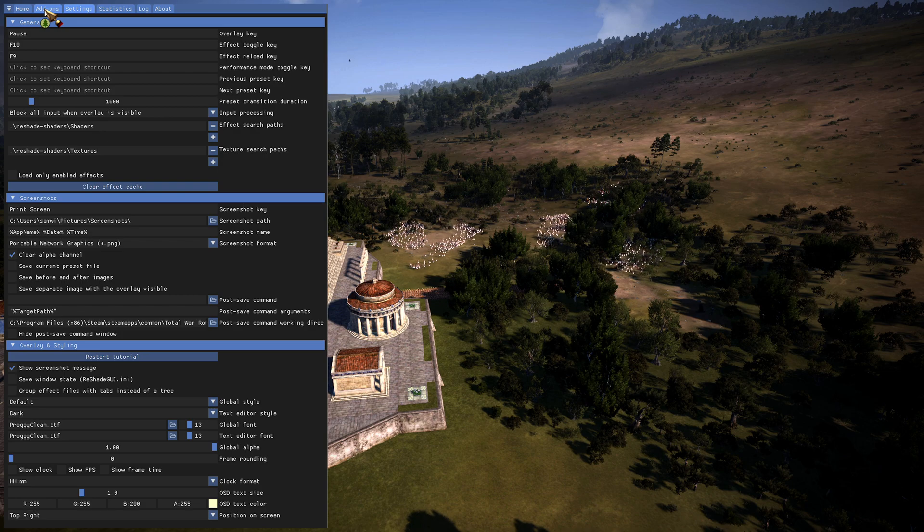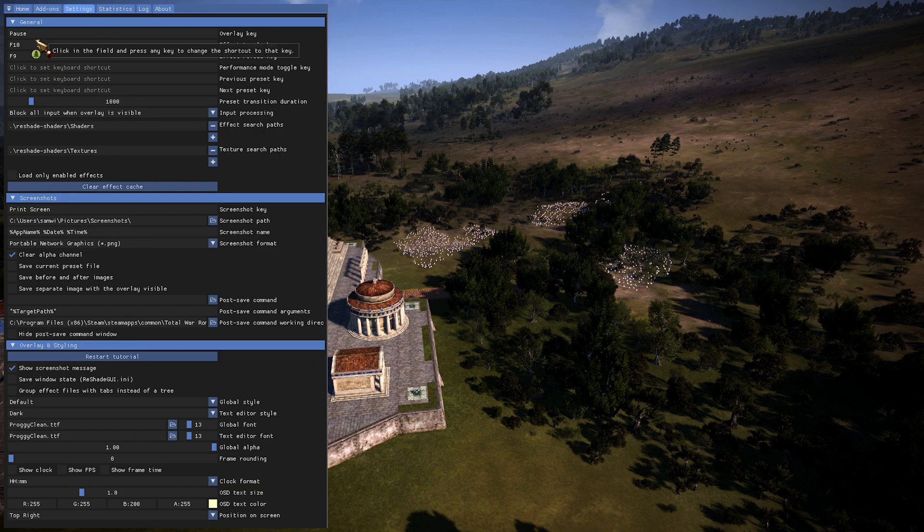It'll ask you which rendering engine to install with — basically like Direct3D 10, 11, 12 or whatever, kind of like DirectX. And then it'll be ready and you'll go launch the game, hit the home button, and it'll give you a tutorial on this.